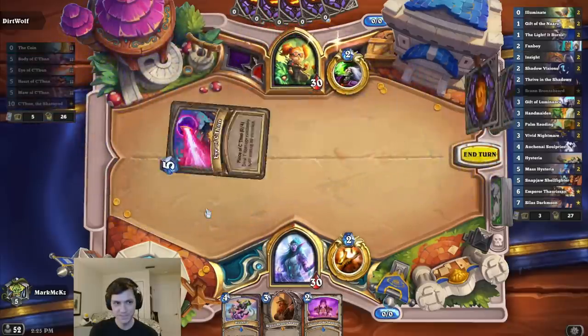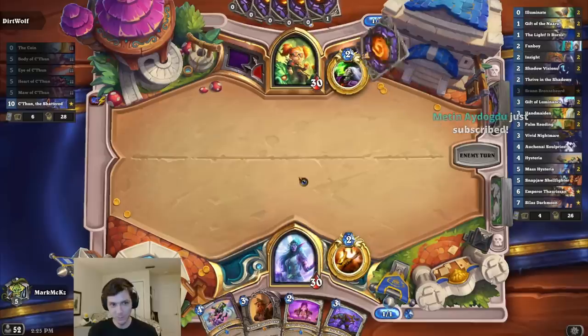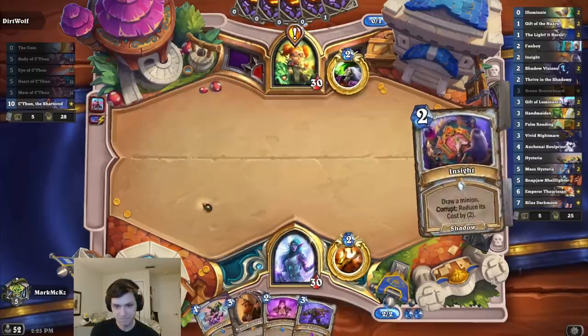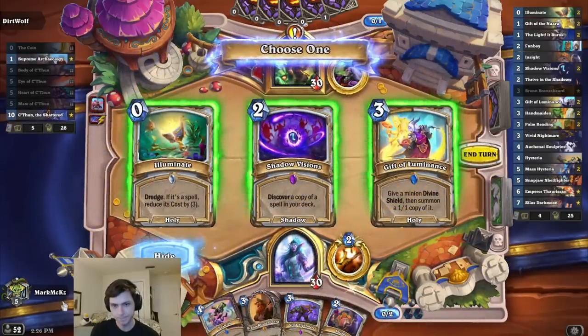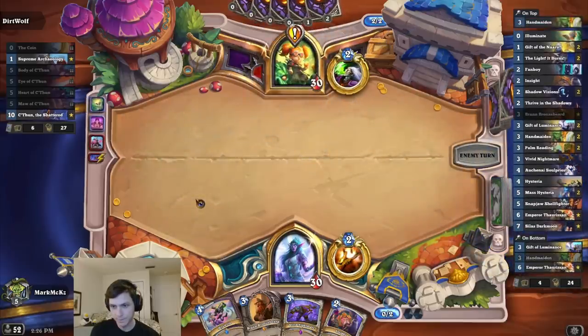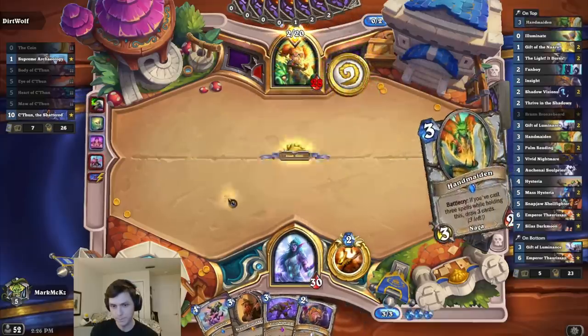Thun Warlock — sure. No Renethal? Oh hi, Mark. Oh my god, how weird. No Malkazar or Renethal, just straight Thun-ing. Straight Thun-ing on me. Let's try to Illuminate. What a terrible bottom. May have to pull Thaurissan in with the next Illuminate if we don't get it off Insight. Rough stuff.